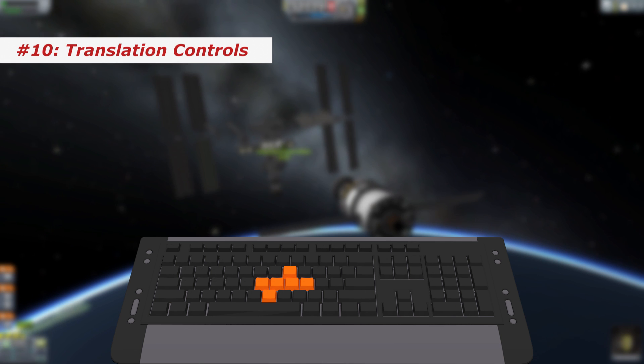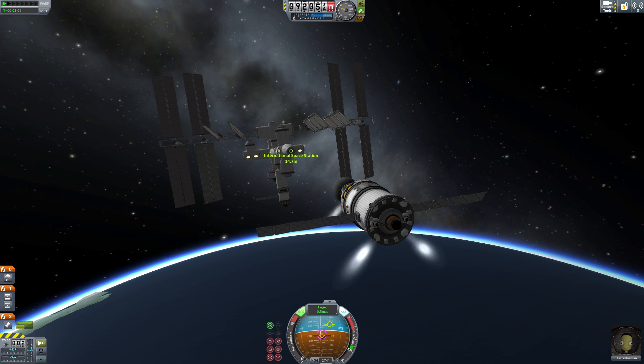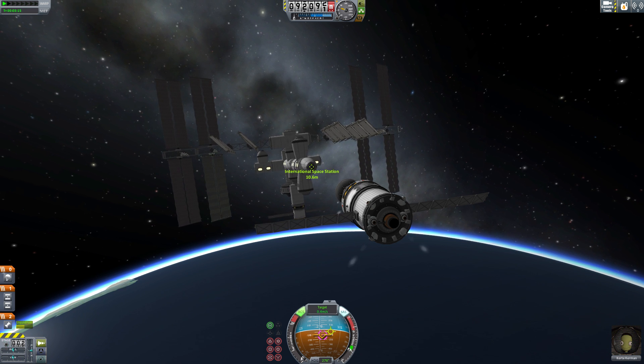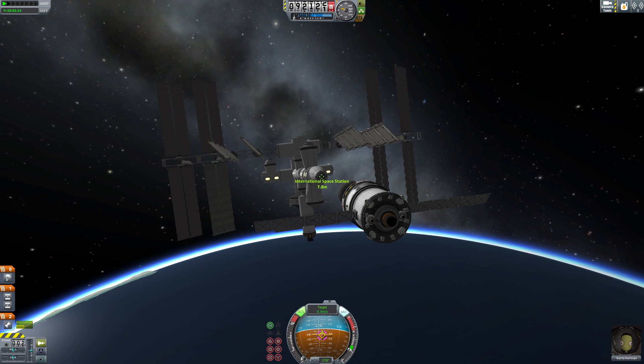Number 10: the translation controls. This might be pretty obvious for the majority but, to be honest, I didn't know it for the first few weeks playing KSP so I just got used to docking without them. However, they are obviously a big help because using I, J, K and L you can push around your yellow marker on the NavBall, like so.